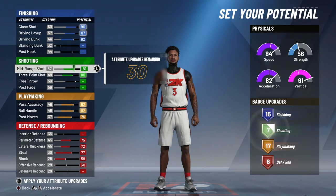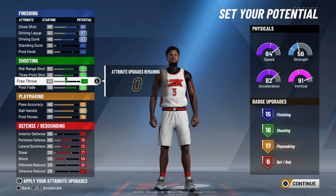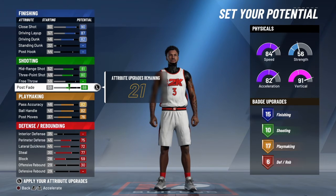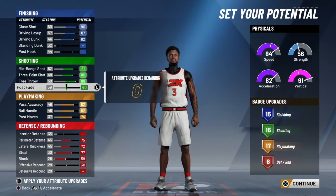You can either go free throw or post fade, however you guys want it. It doesn't matter — if you like the rec, go free throw; if you like the park, go post fade. It doesn't matter.